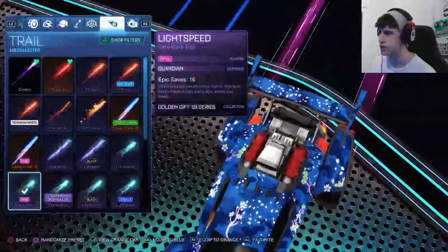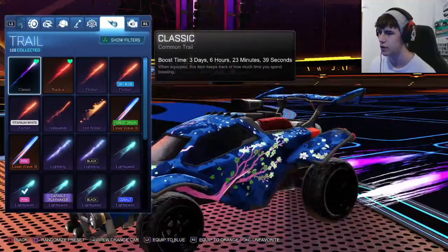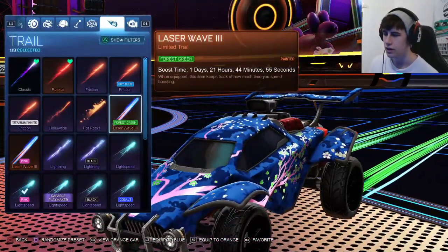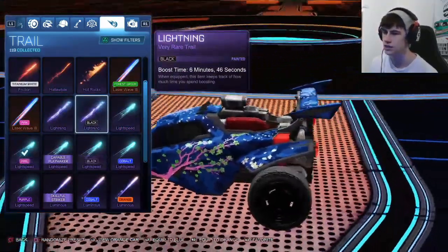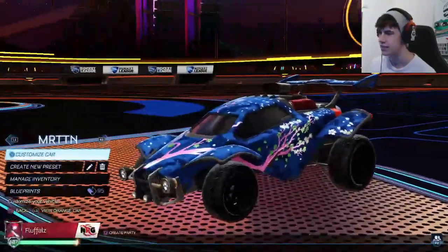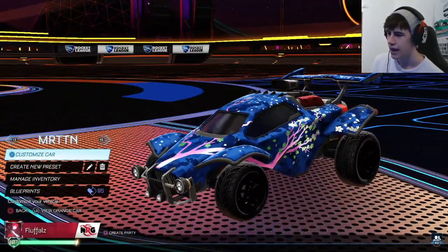For the trail I used a Light Speed in pink. You can also use a Laser Wave 3 in pink, or basically anything in pink, or anything you prefer. You can also use forest green if you want — if you have a forest green boost, you can use a forest green trail as well, or just anything neutral. Thank you Martin for that design — a Serene Sakura.